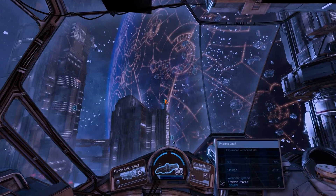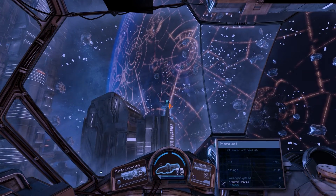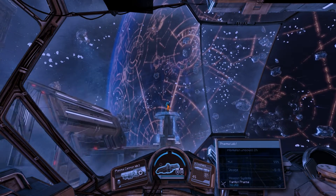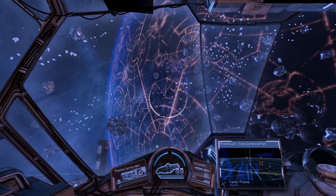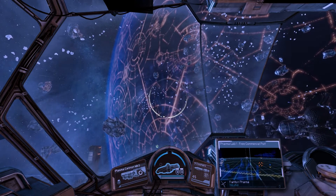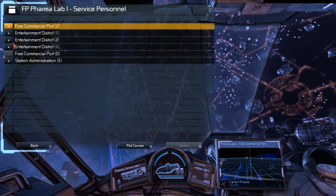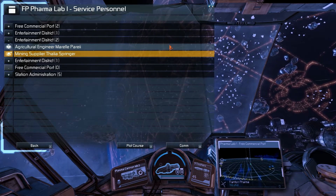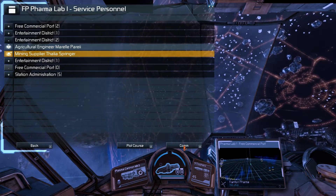Mission computer doesn't work with version 4. I mean, it does work, but it's not compatible. At least if we don't have them in our bulletin board, how is this now? Can we have an NPC displayed here with a little thing saying that they are offering us a mission?